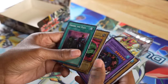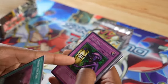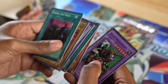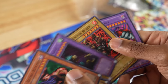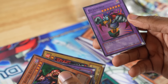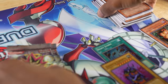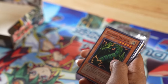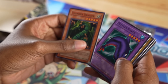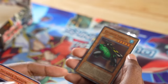We got Share the Pain, Petite Monk, Roaring Ocean Snake, Bottom Dweller, Fake Trap, Skull Knight, Paralyzing Potion, Yadokaru, Rabid Horseman, Punished Eagle, Launcher Spider, Kuri Box — used by Pegasus, basically on theme with the toons. We have Thunder Dragon. Guess who's building Thunder Dragons? Deep Sea Shark, Ancient Elf, Mega Thunderball, and Catapult Turtle as a super!